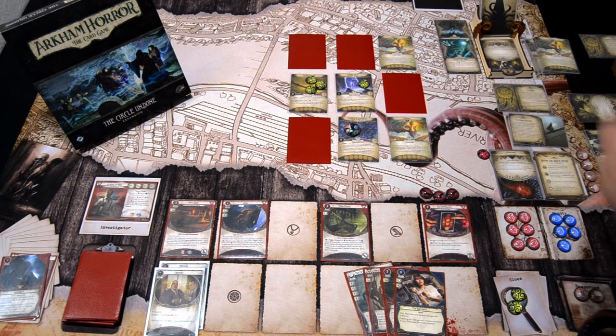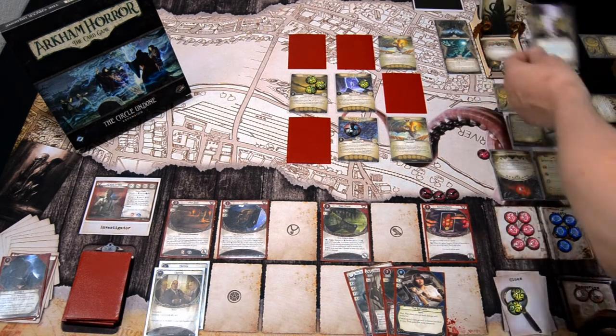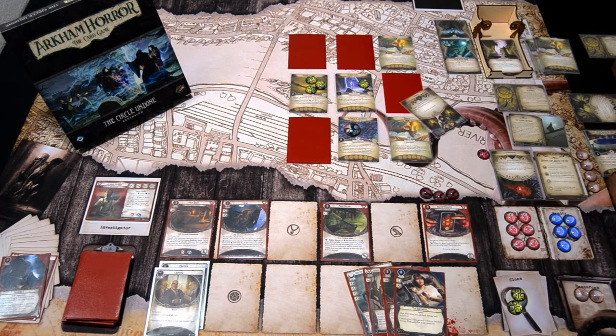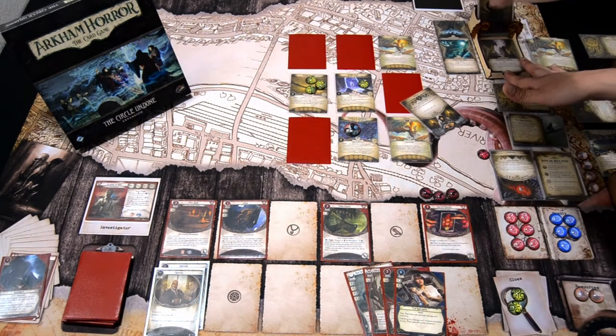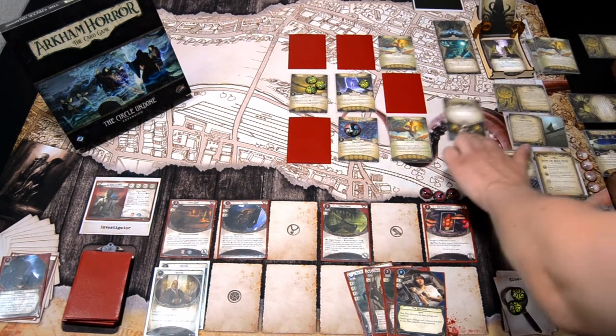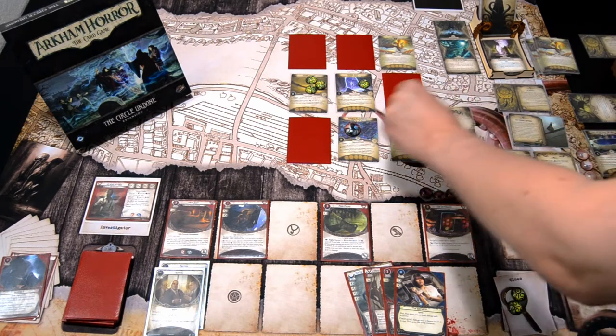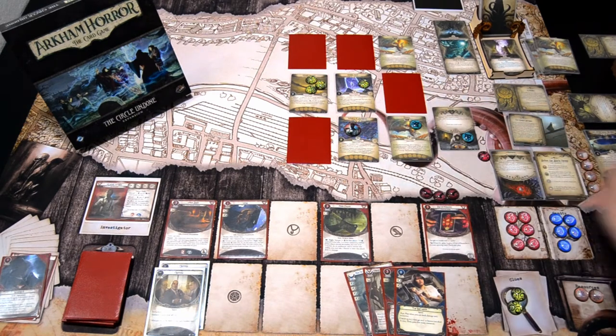We get the encounter card for this turn — it's Mysterious Chanting. I'll search for a Cultist and spawn it here, because I think we'll be heading in there and just going to kill it. It has one Doom. That is the mythos phase.